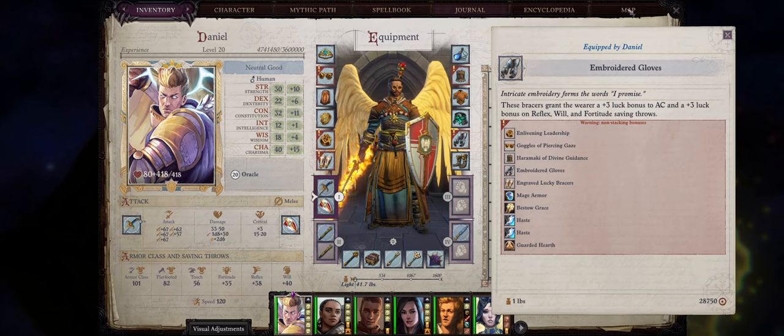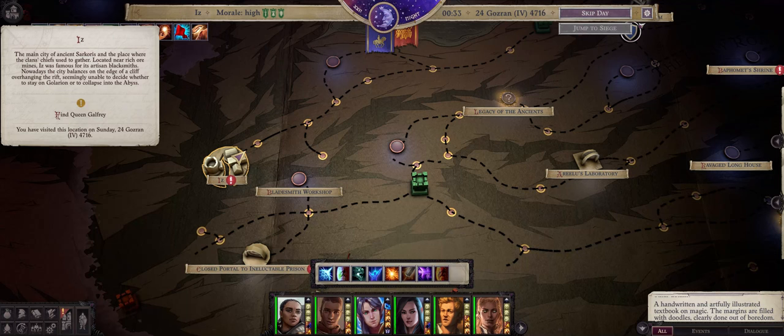So with that out of the way, finding these gloves can actually be somewhat tricky and they are certainly missable. First, during chapter 5 you need to head to the City of Ys.